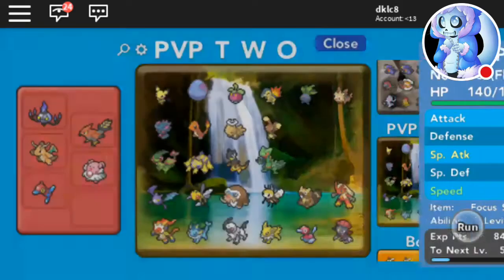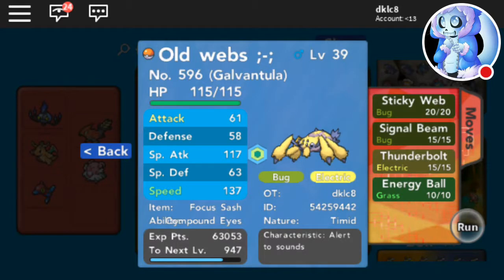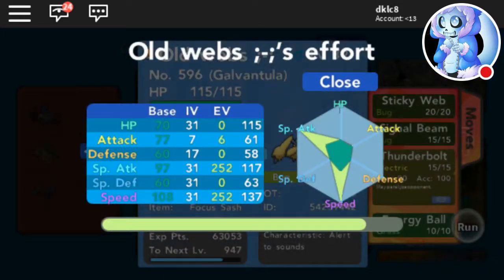Decent IVs. Then Galvantula — I got it myself — Sticky Web, that move, Energy Ball, and Thunderbolt — Timid, four times 31.